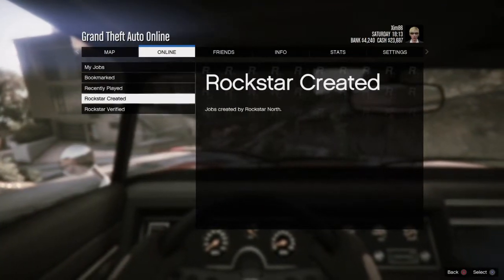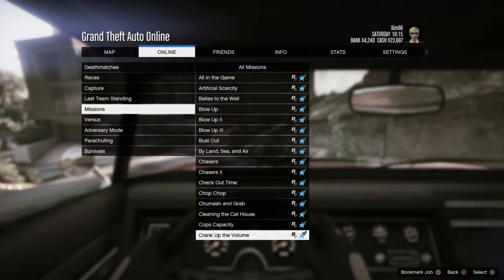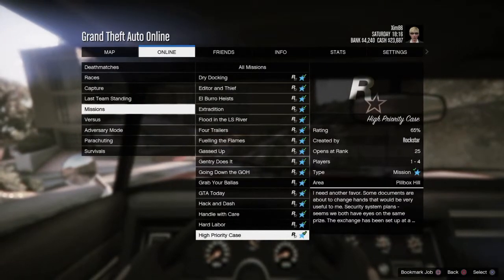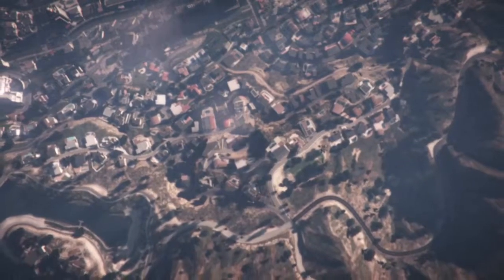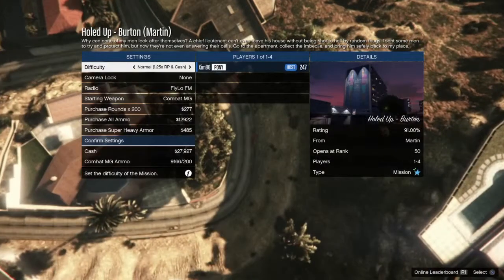Welcome to a commentary track for the mission Hold Up in Burton. The first thing you want to do is open up the job menu and search for the name of the level, Hold Up in Burton. I like to run this in an invite-only session so that it's faster to load in and out of free mode between missions to speed up the process.